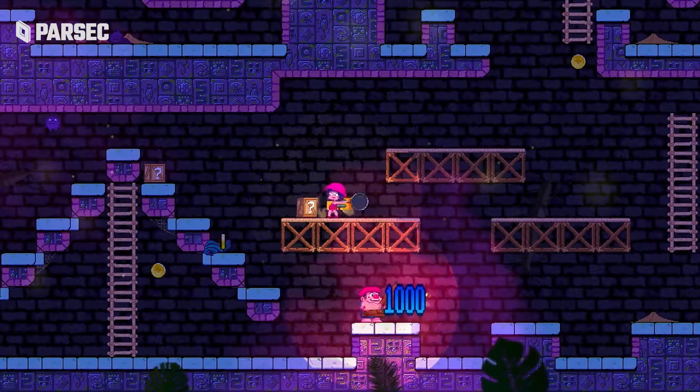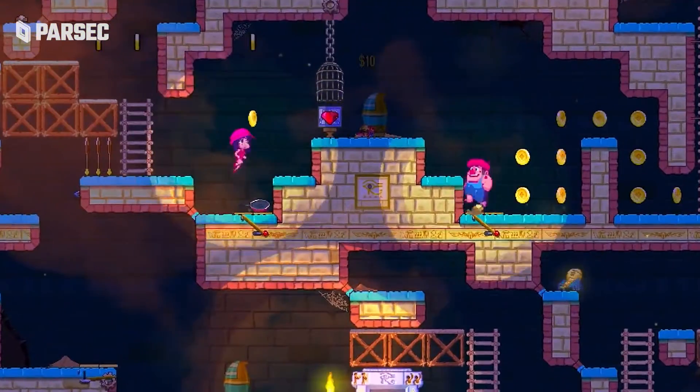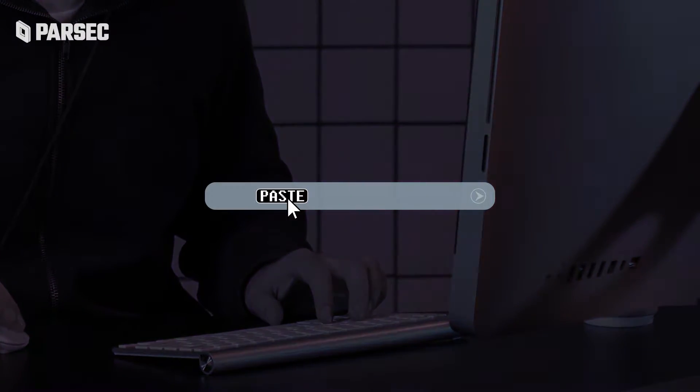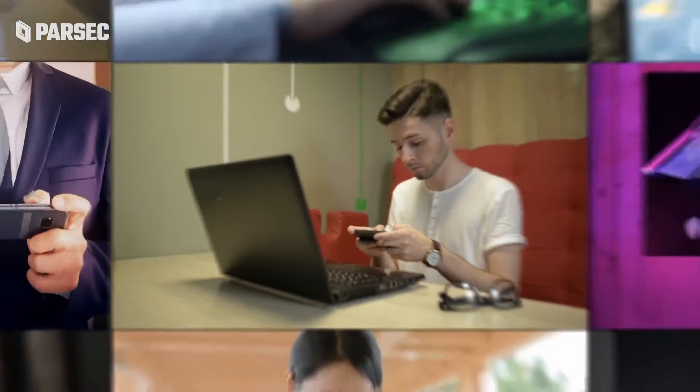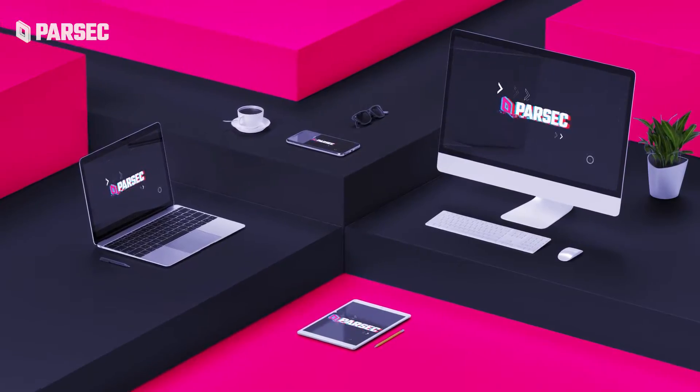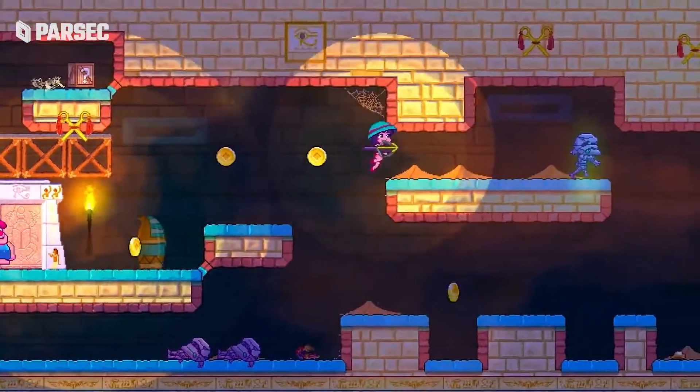Doesn't matter if you plan on whacking your friends with frying pans in Versus mode, or if you want to journey cave depths co-op style. There's a big link you can send out to bring anyone right to you. Once everyone's connected, you'll all see the same screen at the same time, so plug in those controllers and dodge those traps.